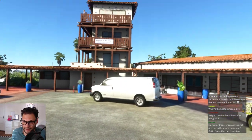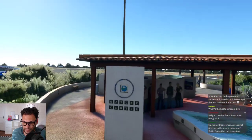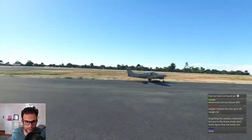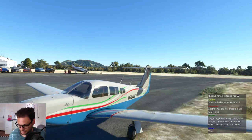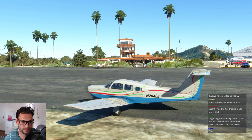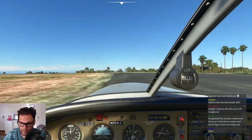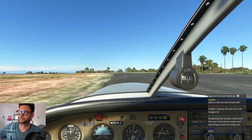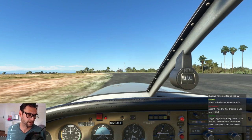Oh my god — Airport in the Sky. Yeah, that's really crazy and those palm trees are just exactly perfect. Okay, so now let's do the typical Catalina departure and island tour route. This is one of the coolest things you can do in an airplane. Let's see how well this Turbo Arrow, Microsoft Flight Sim, and the Orbix Catalina scenery makes this feel — let's see how accurate it is.